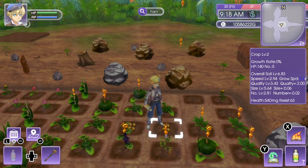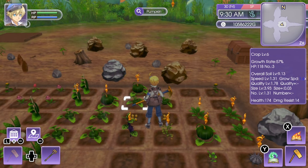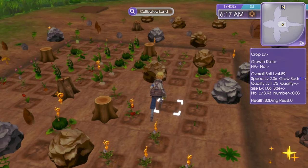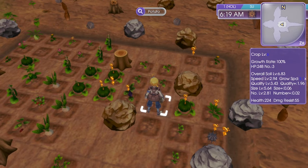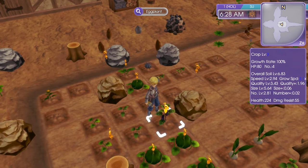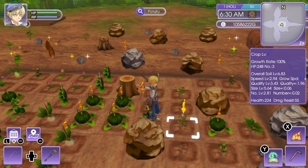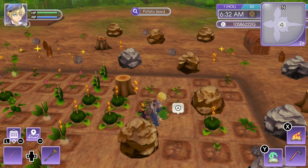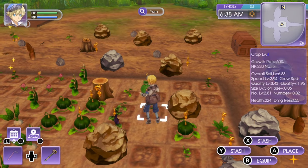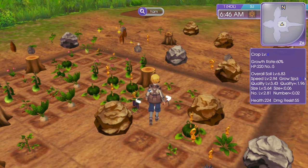The next day after the typhoon, the crops are doing well — damage resist went down from 63 to 55. My yam went from level 2 to level 4, the eggplant is now level 3, and the potato jumped to level 6. I can harvest the potato now and get a level 7 seed. If you're trying to get all your seeds to level 10 very quickly, just use Greenifier Plus to bring quality to 2.0 and it's going to be a lot faster.